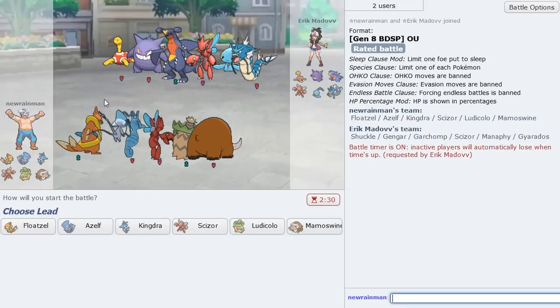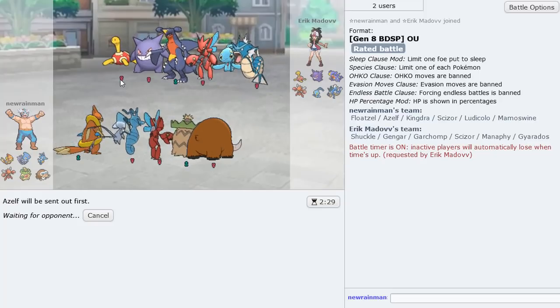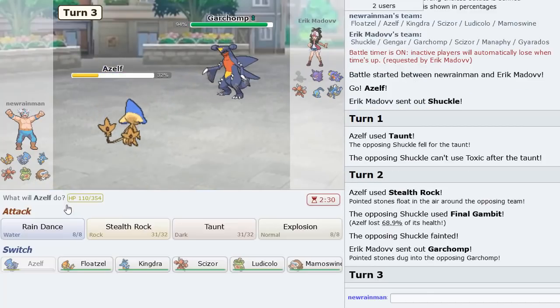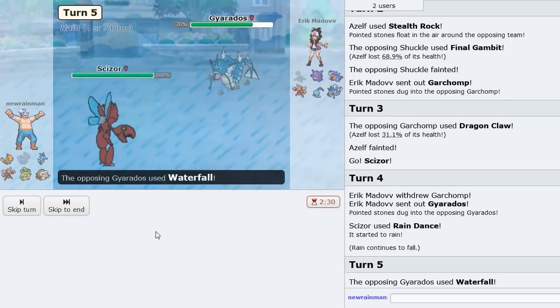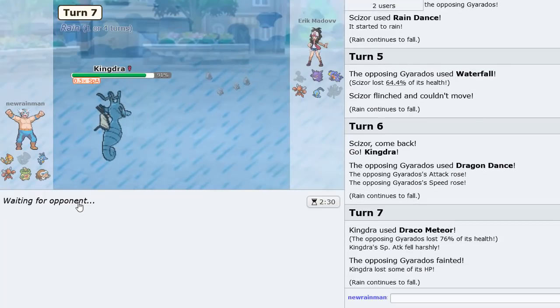Let's grab another game — a Sticky Web team! That's going to be pretty tough for our team. Hopefully he doesn't have Mental Herb so I can Taunt turn one. Let's Taunt — nice, not Mental Herb. He Final Gambits. We got Rocks up, now we can click Rain Dance. He's Scarfed — let's go Scizor and Rain Dance, then U-Turn out. Gyarados comes in — we U-Turn out, and of course he flinches. Drop a Draco to try to get rid of it — it knocks out anyway.